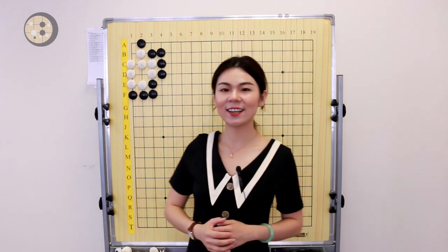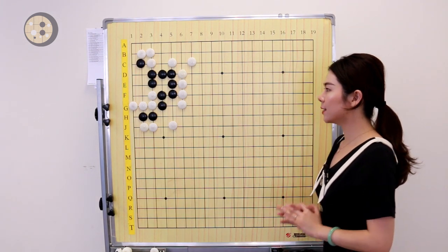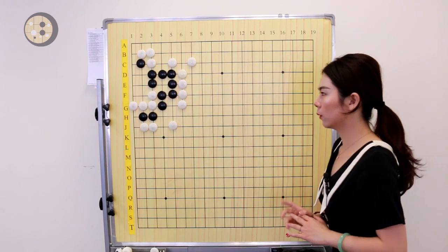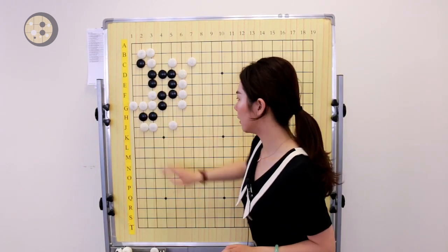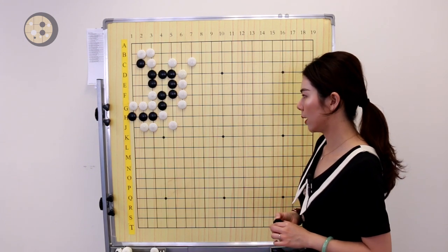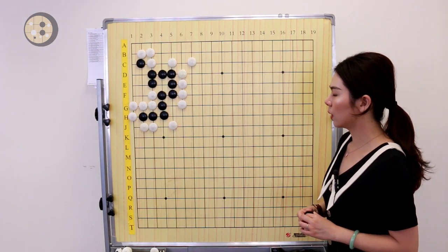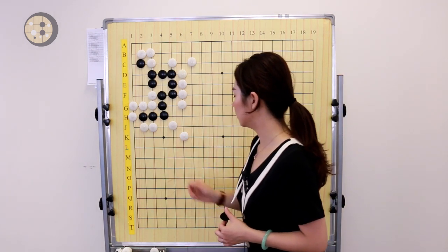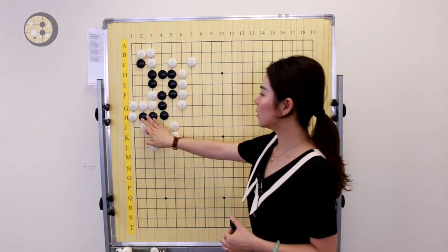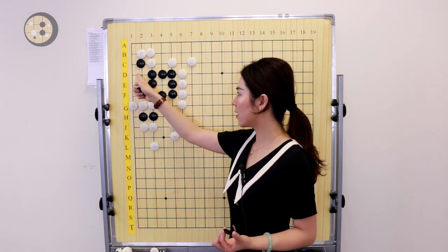Now let's look at the next example. This is a 1 to 4 dan question, and Black to live. Black already has one eye, so we have to find the second eye on the bottom. Ko is incorrect. The two stones right here only have two liberties, so if we try to block, White will win the capture race. Connecting the two stones won't help this group make the second eye, so somehow we have to take advantage of the two stones and create an eye on the bottom.